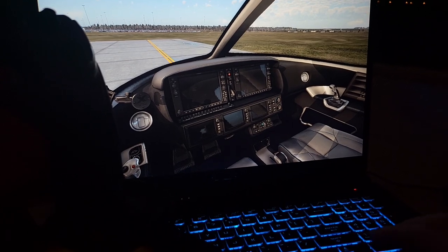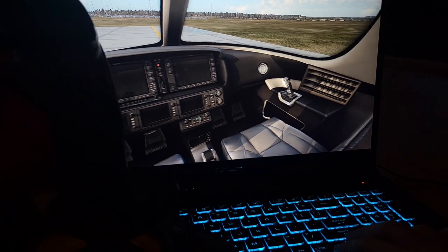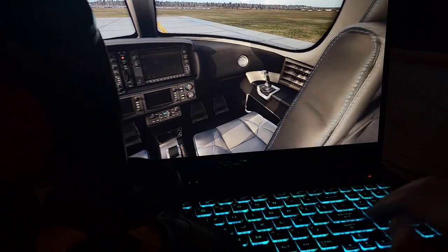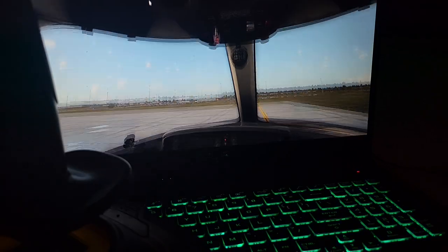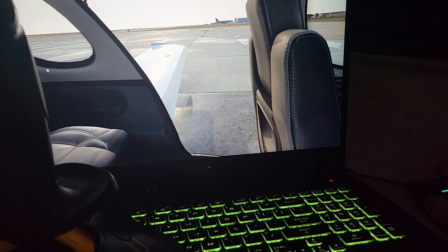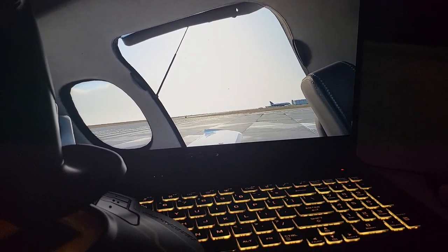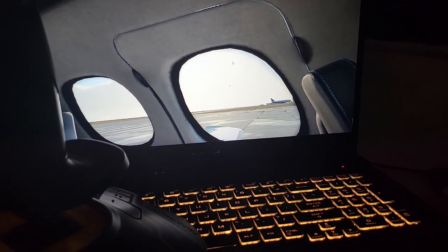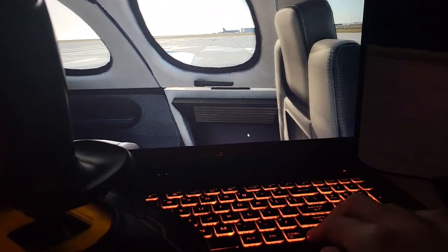This is the inside of the airplane — beautiful reflections in here. Let me take you to the back and show you the top. As you can see, you can open and close the door if you choose to do so. Let me go ahead and show you the back of the plane.